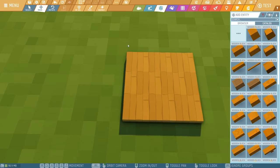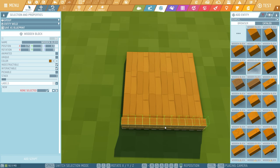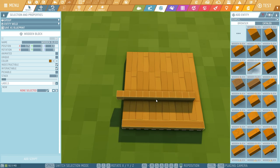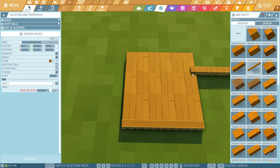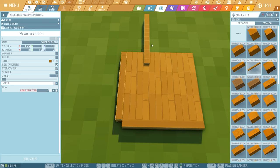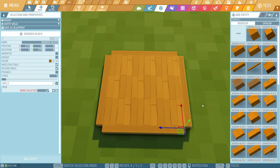The next thing I want to do is make a nice outline around here, so I'm going to get this long piece and place it. Can we rotate things without having to first place them down? Yes — it works the same as in single player. Press F to rotate, G to rotate, and H to rotate. In this case I'll take a fresh one, press F and place it here, there, and there — so now we have a nice outline.